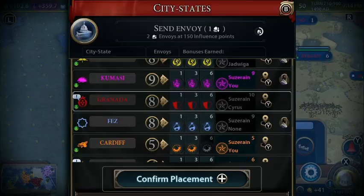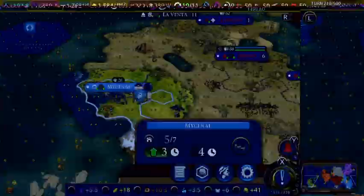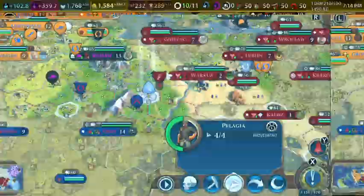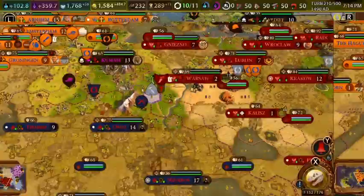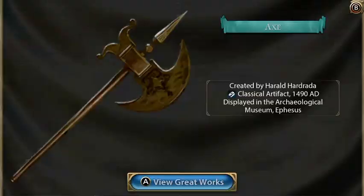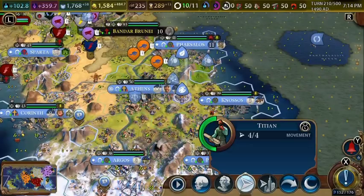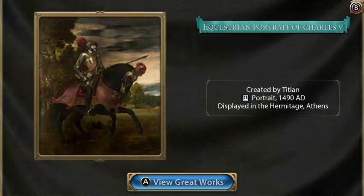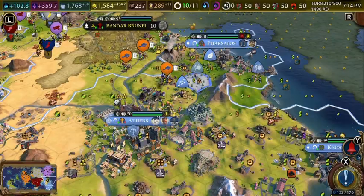Theater square — acropolis, I mean, sorry, I keep calling it a theater square. It's an acropolis. We're just putting envoys so we can get the benefit from the plus-gold card. We're going to get another artifact. This archaeologist is going to move here while this other guy inserts his great work.